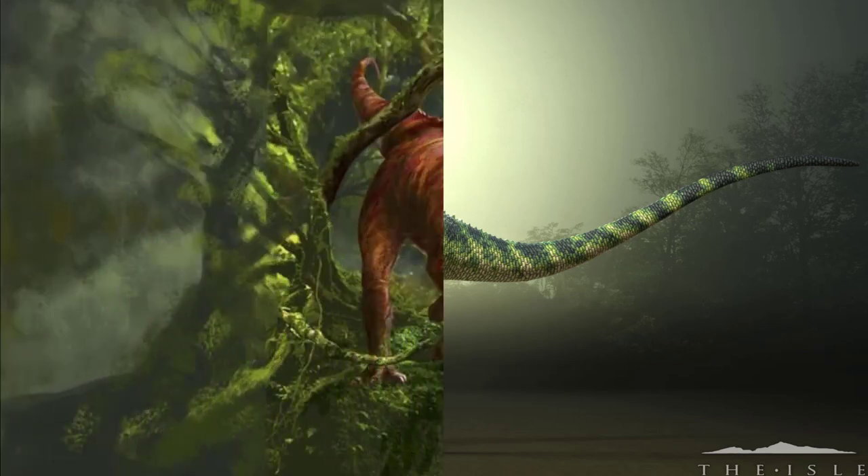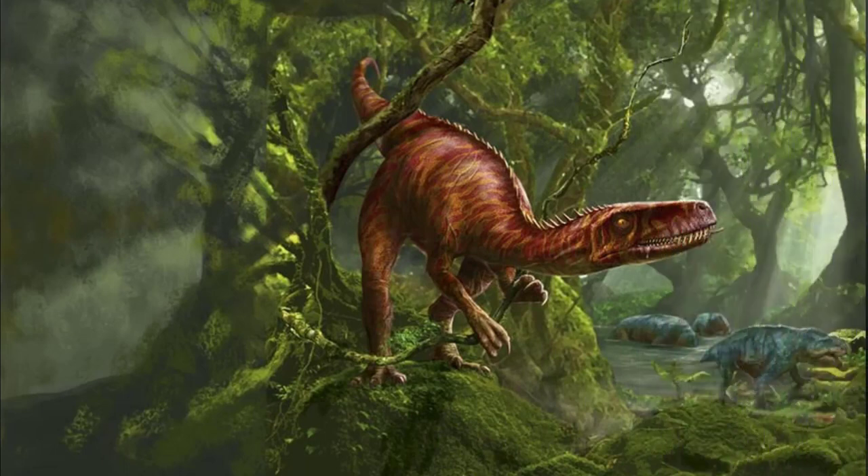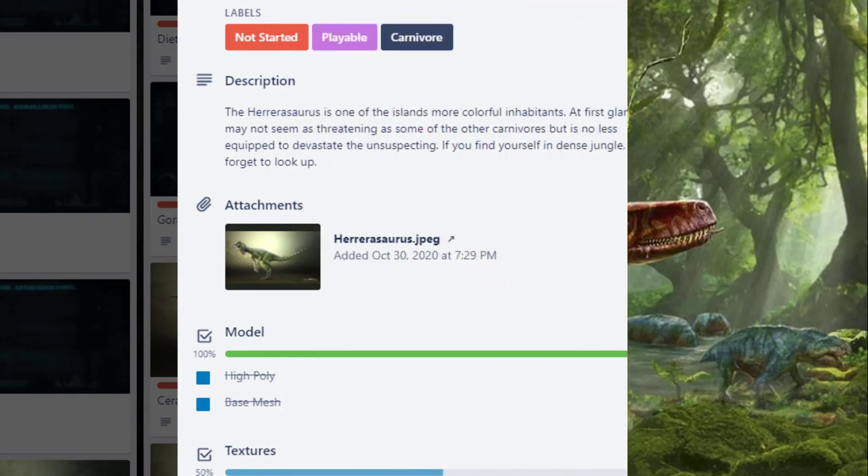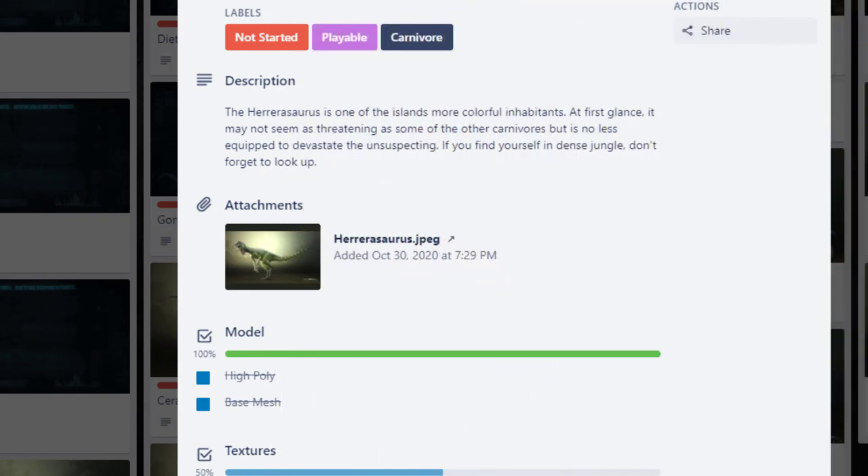So are the Utah and this other creature both going to be climbable in the future of Evrima? This other creature for sure is going to be a climber — all the way up in the trees, you'll have to watch out for him. As for the Utah, this concept art came out of nowhere and shows him climbing a dead log tree and some rocky terrain, so this could be pointing towards climbing coming for the Utah Raptor in a future update.